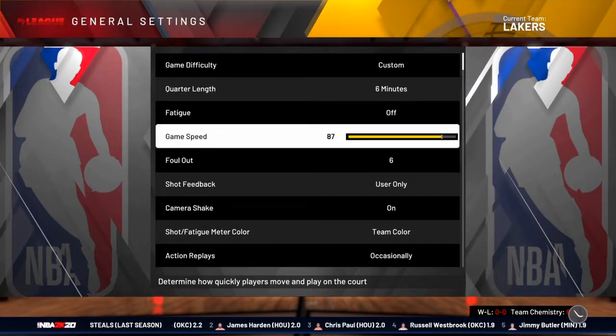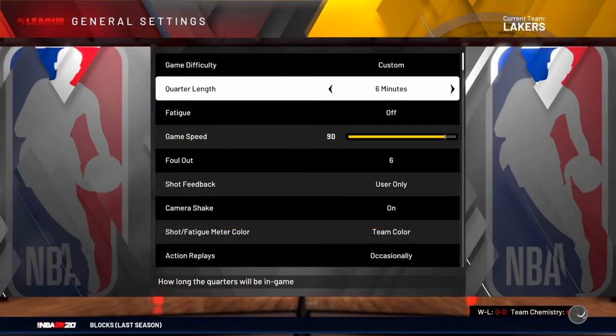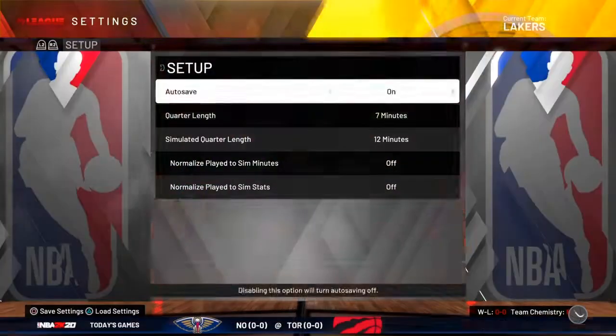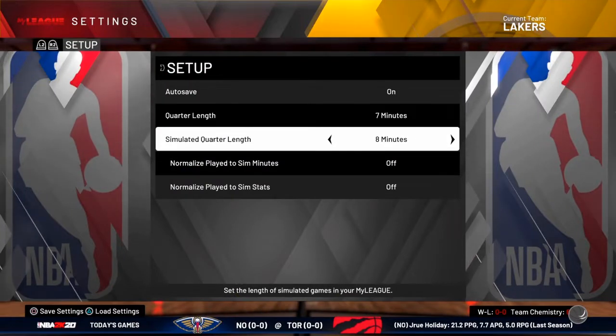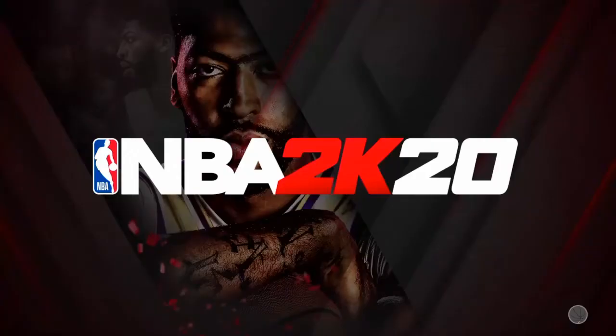Turn fatigue off, and your game speed — make sure it's on 88. All that stuff I really don't know exactly why, but it still makes a difference even though you're not playing. Then you figure out how long you want it to be — simulated. So however long you want: 12 minutes gets you the most VC. I did mine 8 or 7 minutes and I only got 700 VC.